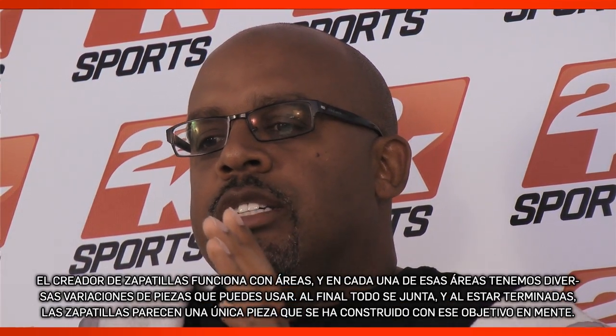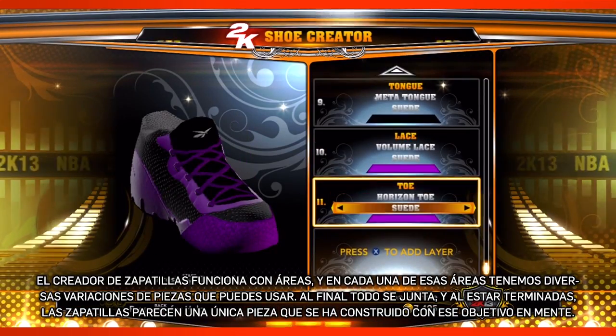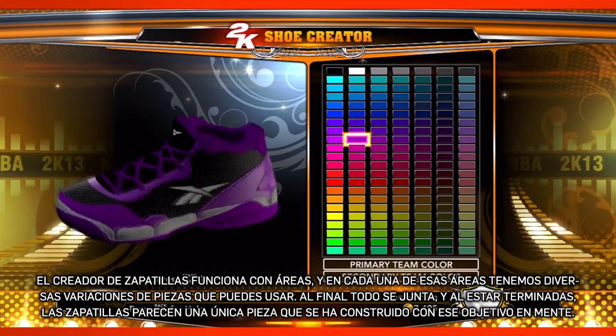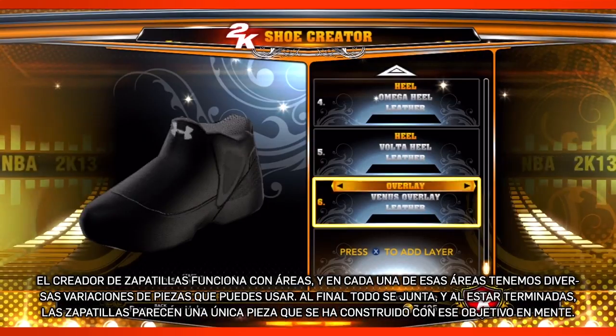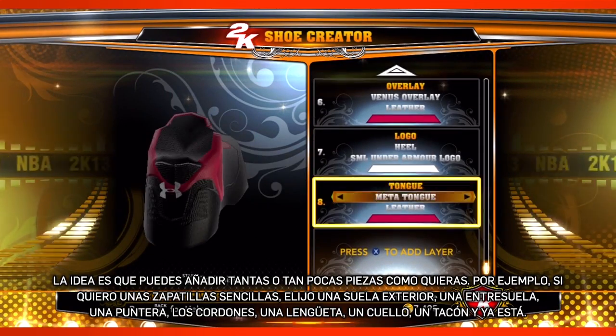The way the shoe creator breaks down is we take those regions — we call them regions — and in every region we have multiple variations of pieces that you can use as a construction set. It all ends up blending, and when the shoe's built, it looks like one piece built with that in mind.